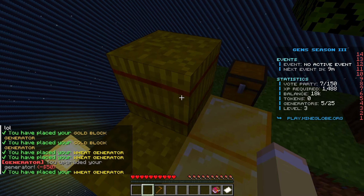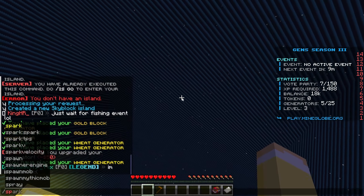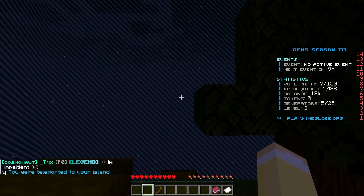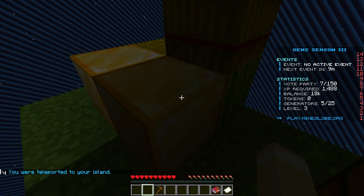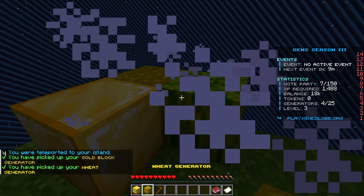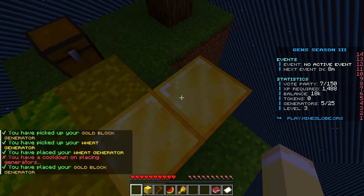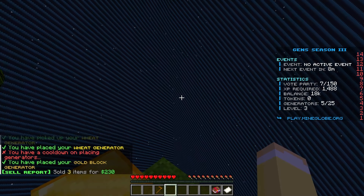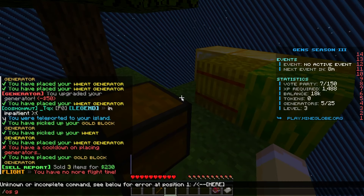I fell off but came back — slash is go. I had to figure out how the generators work since the drops weren't coming to me at first, but they just spawned on top. Now we can sell everything and we just made 230. Right now we have 18,000 on us.